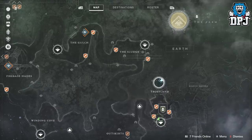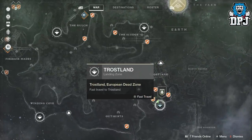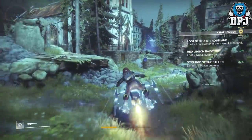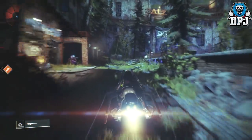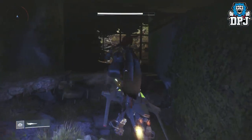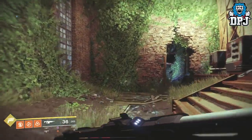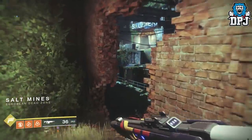The next one is located within the Salt Mines. This one can be a little bit tricky to get to if you don't know which way you are going. So basically you want to spawn back into the Trost Lands within the EDZ. I am doing these for people who have already collected some chests, so we can go straight to the location I will pinpoint, because this is actually just a lead on from where we just were.